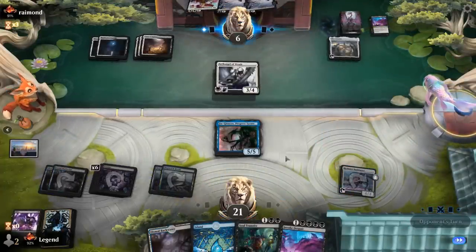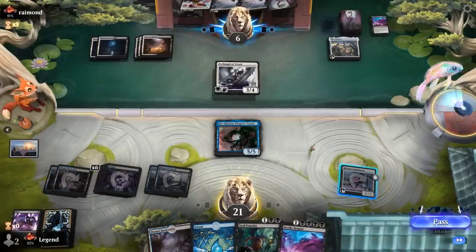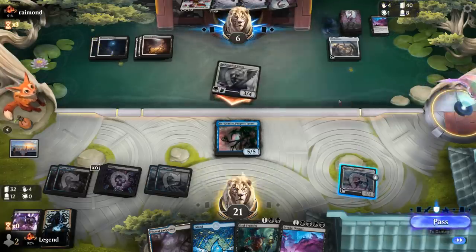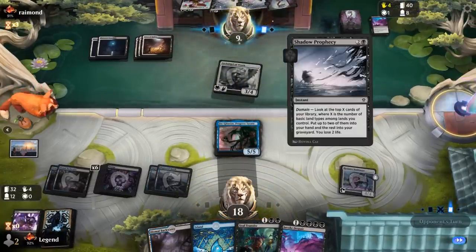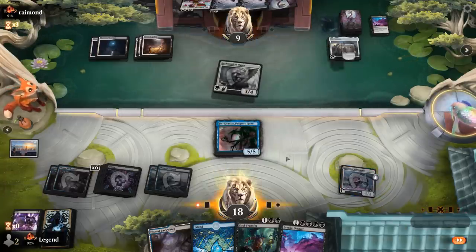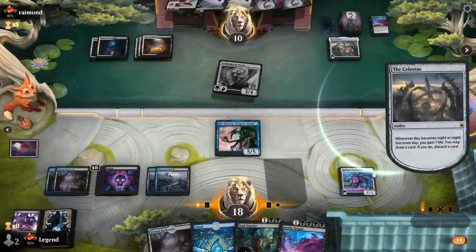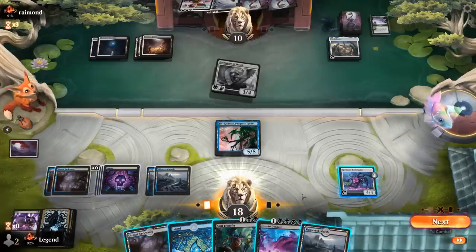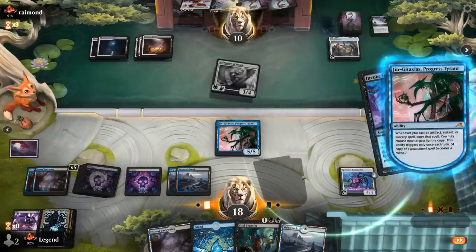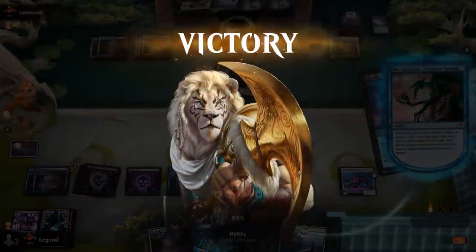And then we'll pass. Opponent can gain three up to nine. And then double Invoke Despair should be quite effective. Well, this has been a weird game — opponent never firing off Shadow Prophecy, I guess because they don't have any basic types. They only drew their dual lands. So they've been a bit unlucky with their Shadow Prophecies. And our opponent concedes to double Invoke Despair, just like we drew it up. On to the next one.